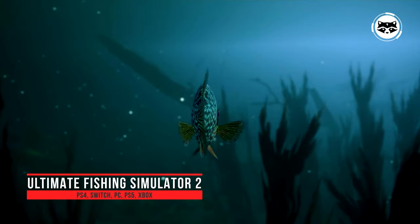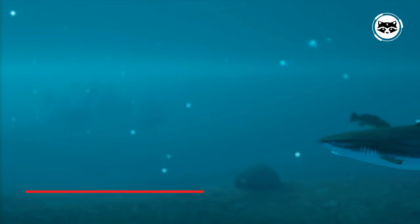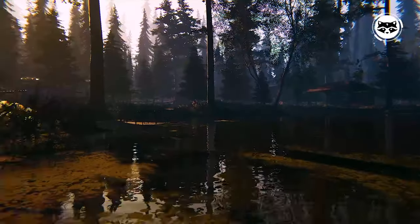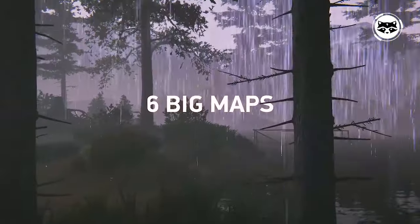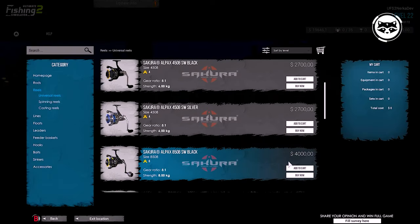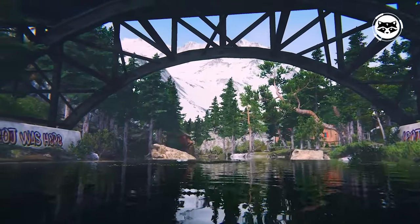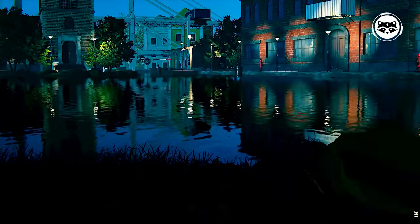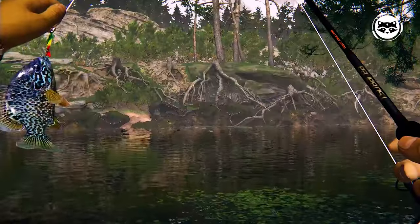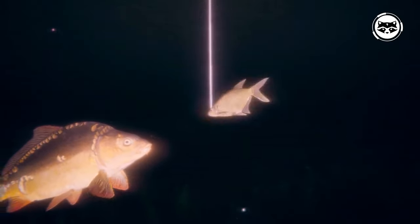Ultimate Fishing Simulator 2. Over the past few years, we have collected a lot of feedback, which pushed us to create the second part of the game in which you will be able to fully devote yourself to entertainment. New visual settings, new physics systems, new places, new functions — all this and more will provide you with great relaxation and incredible fun. Pick from hundreds of real, licensed gear pieces. Travel to the far corners of the world, pick your favorite spots, and reel in the prize. Ultimate Fishing Simulator 2 — where you do things your way.